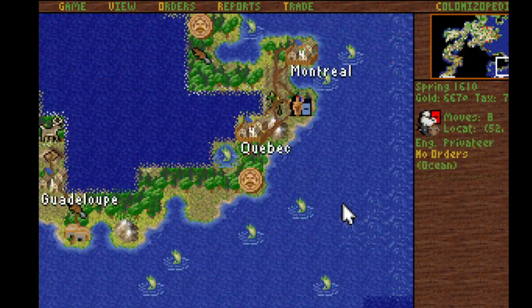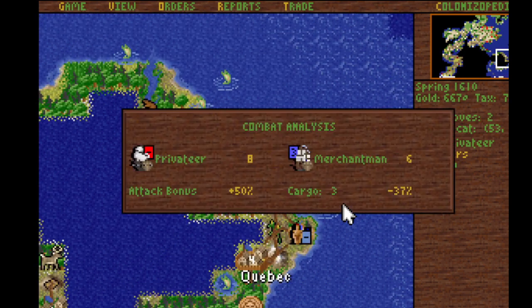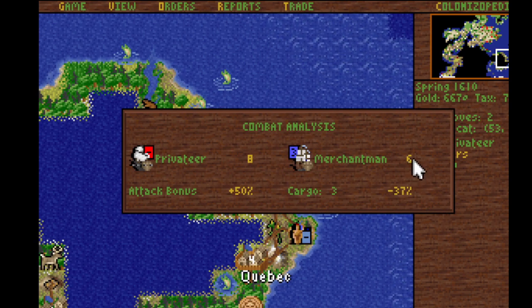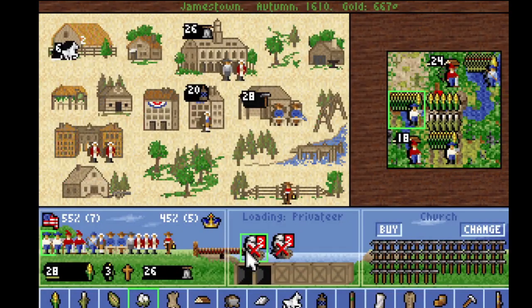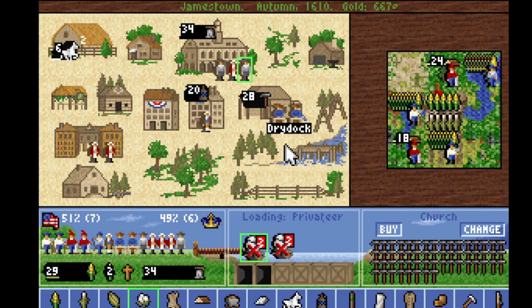Once you get people educated to indentured servant, you can make them learn stuff from the Indians. This is my second attack at this ship — it bought off both of them. That's so annoying. More statesmen. I guess we can just make another ore miner forget how to mine. And very soon, Jamestown will start exporting statesmen for everybody else.